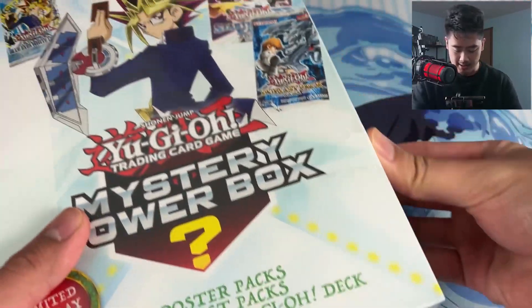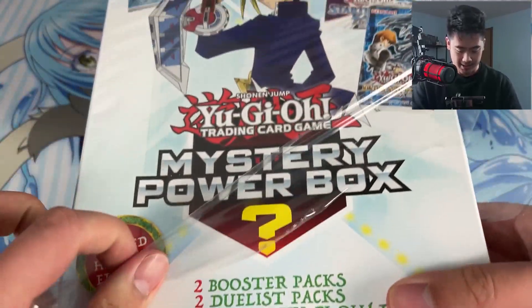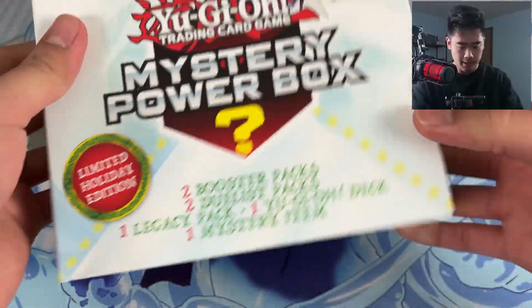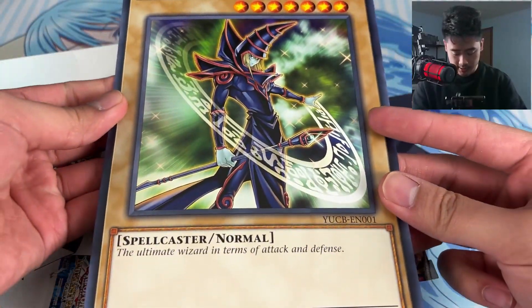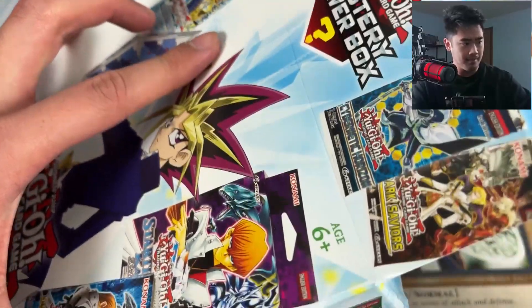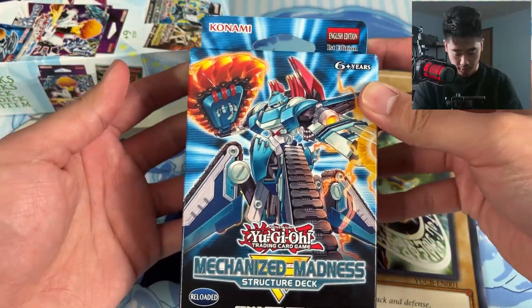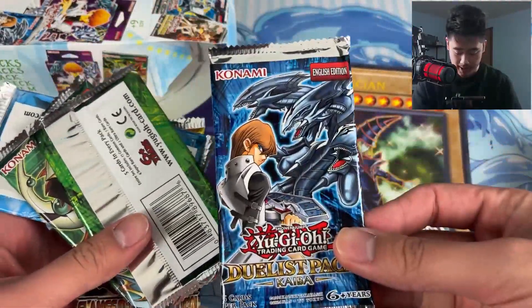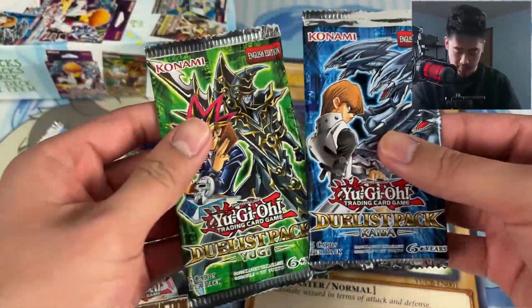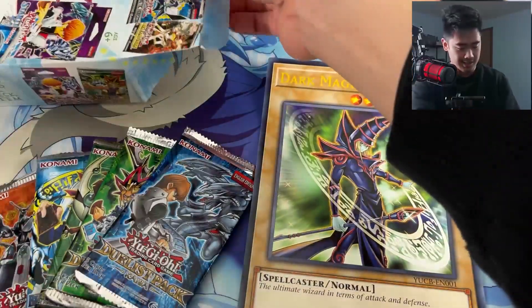This is the mystery power box for this year — they always make a different one every year — the limited holiday edition. The packs have been pretty alright and we might even get a Cyber Reloaded deck, which is pretty nice. We've got mystery items including a Dark Magician. Packs include Duels Pack Kaiba, Duels Alliance, Duels Pack Yugi for some nice old school stuff, Blue Eyes White Dragon — Legend of Blue Eyes — and Flames of Destruction. Pretty nice selection.